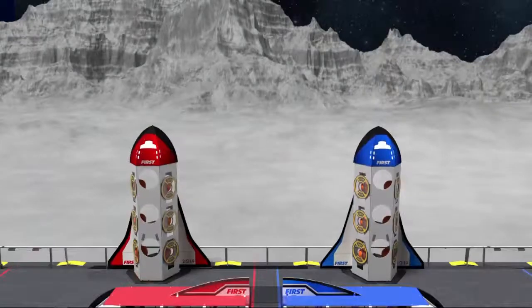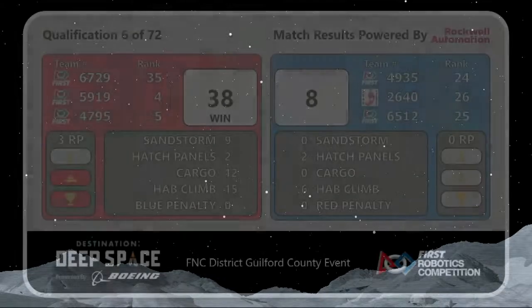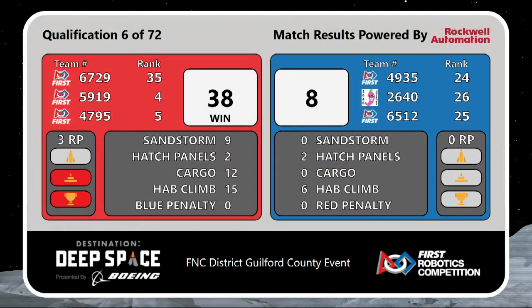The scores are in. The red alliance takes victory with a score of 38 points. They earn an additional ranking point for climbing to hab level three.